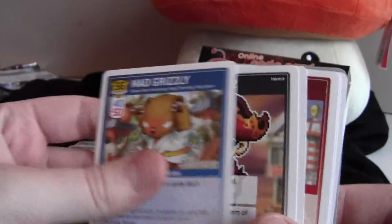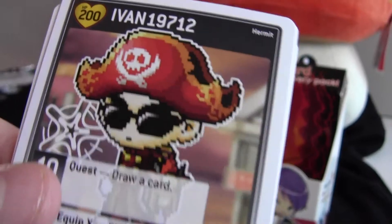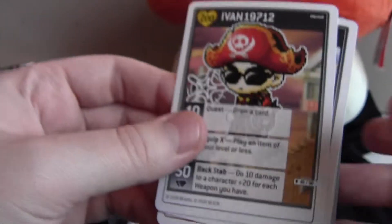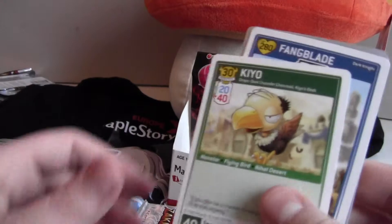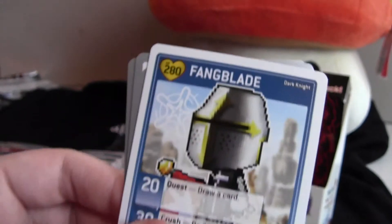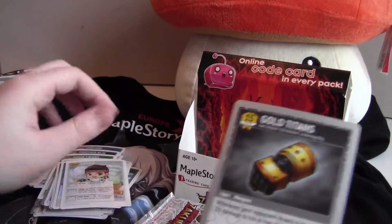Another Saviour Beginner, Mad Grizzly, and another class card — Ivan19712 as a Hermit. A Hermit is a thief class. Really nice. Klang, Barnard Gray, Kijo, and another character class — this is a warrior Dark Knight, Fangblade. And a nice coat card and Gold Titans. These are rare.